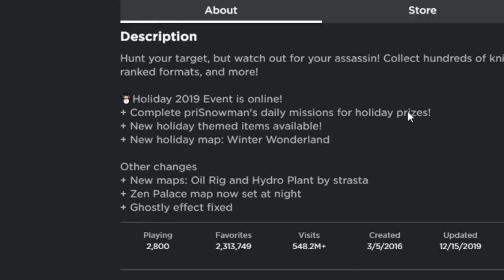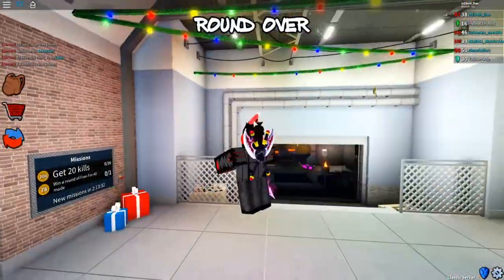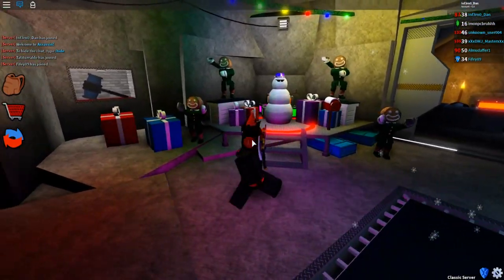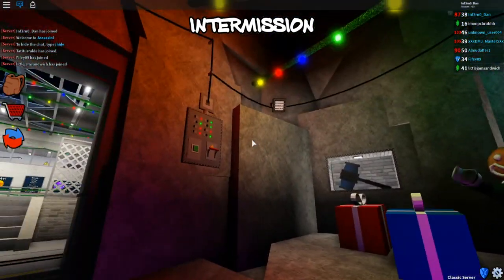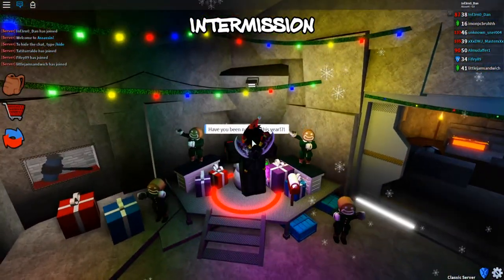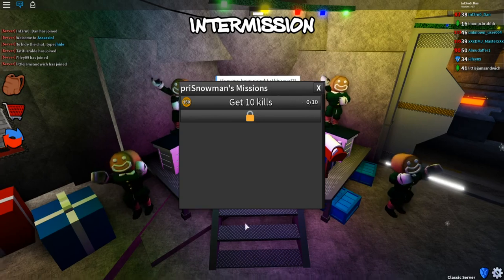Let's jump in - wow, this looks amazing! We have these Christmas lights and snowflakes falling down, it's actually pretty sick. There's what I think is the pre-snowman, and we have some presents here with decorations. Let's go ahead and see what this is - 'Have you been naughty this year?' There are missions apparently.